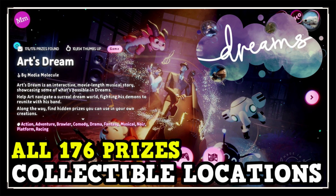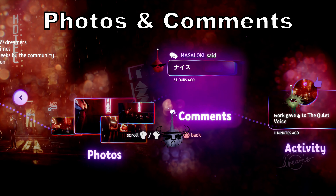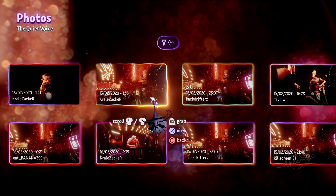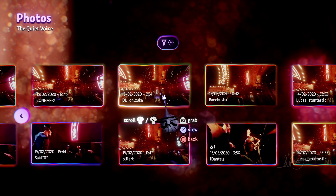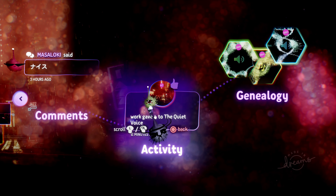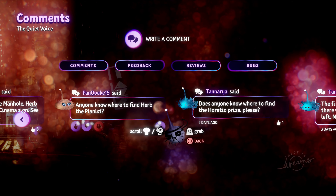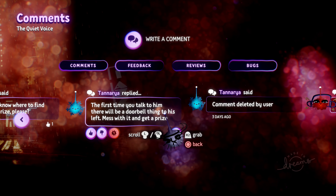I have a guide for all 176 prize locations — link in the pinned comment. Also, use the photos and comments section: people have taken photos showing where prizes are, and in the comments players answer questions like where to find the last prize in a level. More importantly, if you're playing someone else's creation, leave a comment asking how they did something — the creator or community may answer. The photo and comment section is very useful if you're stuck or want to learn something new.